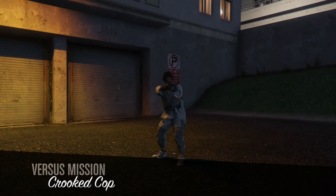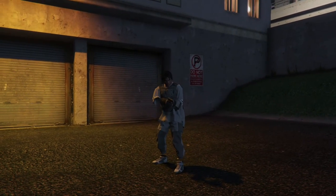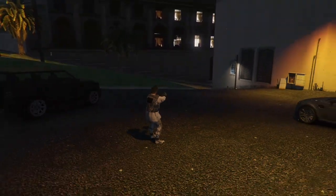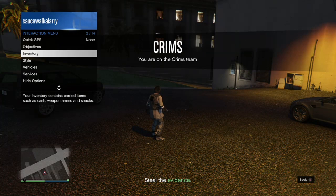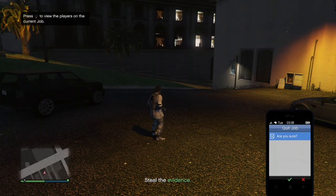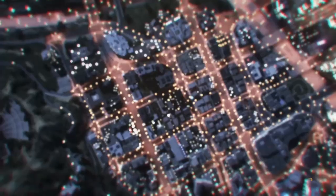Once you load inside Crook Cops, open up your Interaction Menu, go to Styles, go to Accessories, and put on either the rebreather or the earpiece — whichever one you bought. Once you put that on, open up your phone and quit the job from your phone.